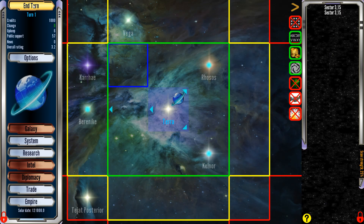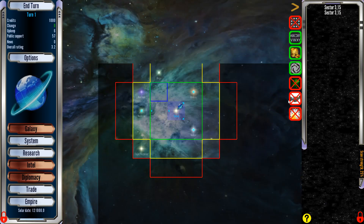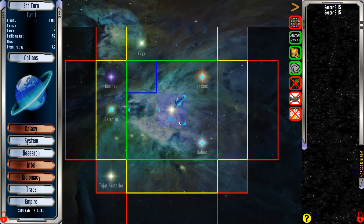I think we're good to go. Let's end the turn. We can see different things over here — star systems, friends, our space that we control. Next turn.